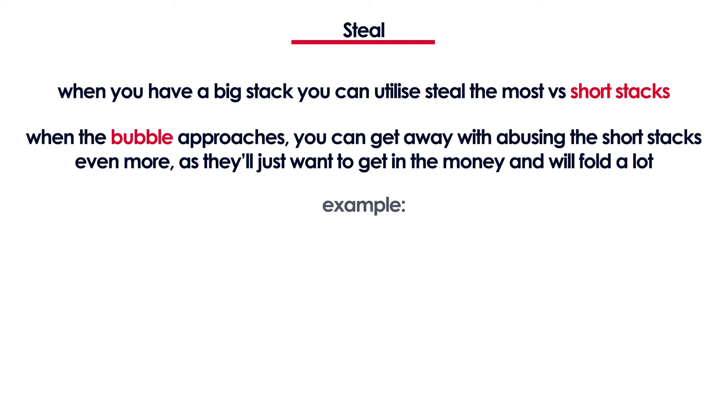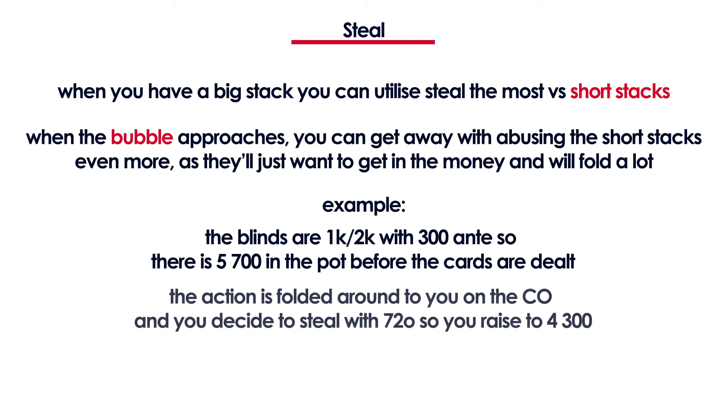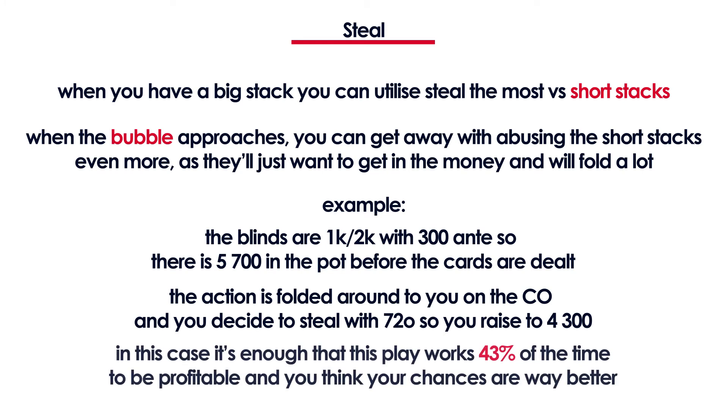Let's look at an example of the Steal. The blinds are 1k and 2k with a 300 ante, which means there is 5.7k in the pot before the cards are dealt. Everyone folds to you on the cutoff. You raise with 7-2 offsuit to 4,300. Your Steal only has to work more than 43% of the time to be profitable.